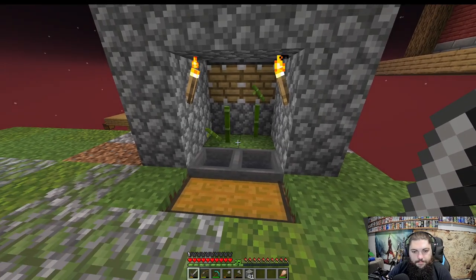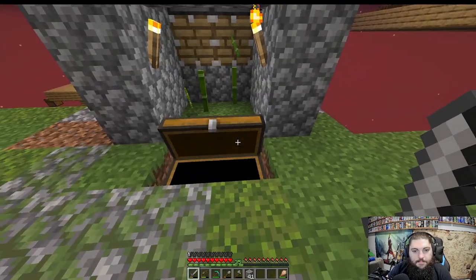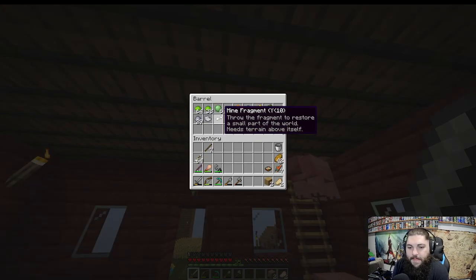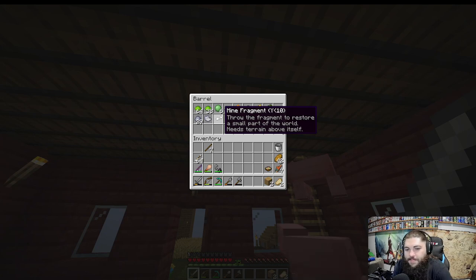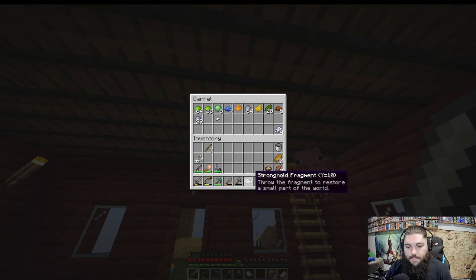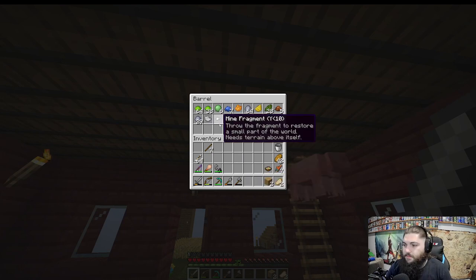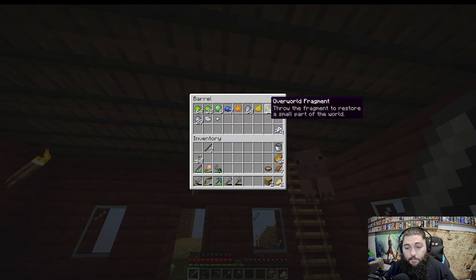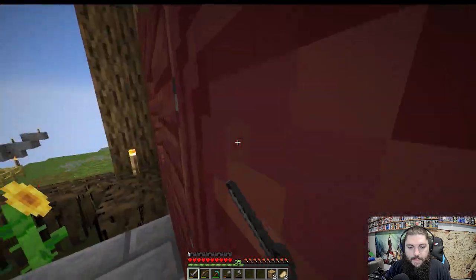It pushed but didn't fall into the chest. I'll have to tweak this between episodes. Also — somebody let me know what this mine fragment does. It says Y less than 10, so do I actually need to go down with blocks above it? Maybe that's the mine shaft that'll get me that achievement. We'll save those two for next time — let me know in the comments what you think I need to do.